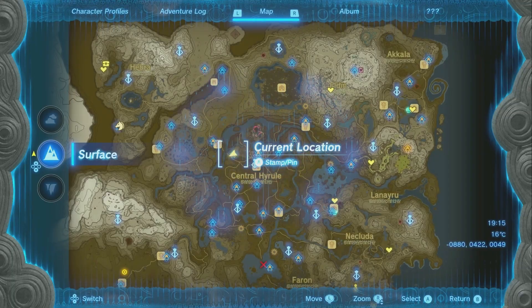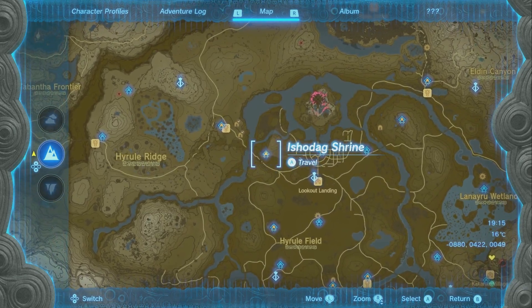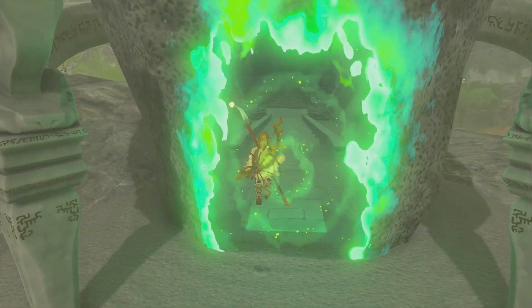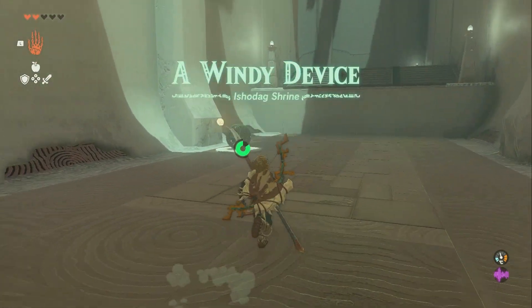I'm going to show you the Isshadog Shrine in Legend of Zelda: Tears of the Kingdom. This shrine is found right near the Lookout Landing. We're going to go ahead and go in the shrine, and I'm going to show you how to do it. This shrine is also called a Windy Device, so it's the Windy Device Puzzle.